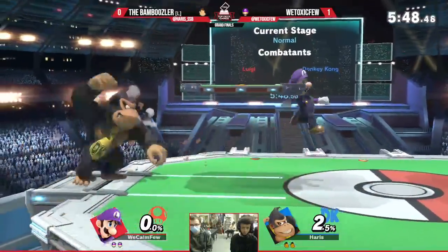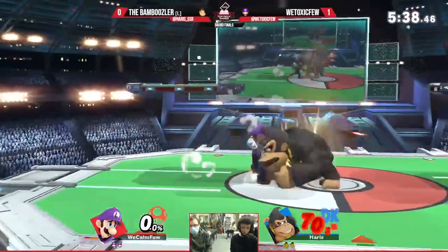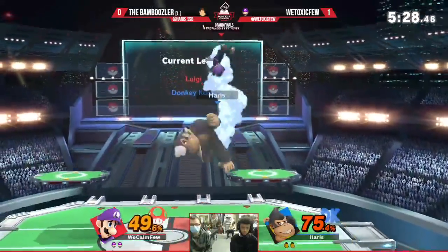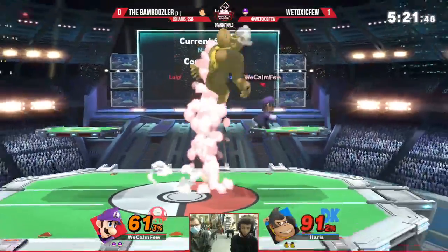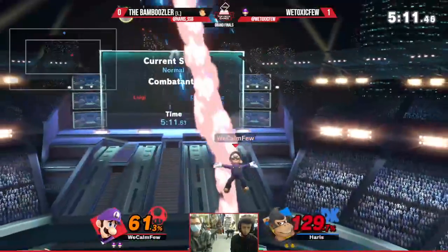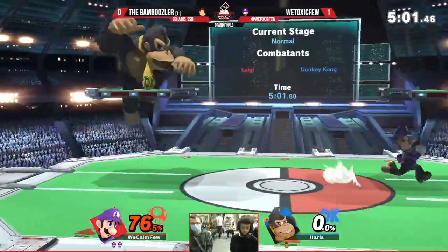I like the mix-up of whether he's going to go back air direction or grab direction. You can do turnaround grab with the extra one frame and all that, so it keeps him guessing. He gets the up air strings coming in — very nicely done from Harris — until the moment he goes for some funny button and misses the up-B. He was just DI-ing back away from Luigi and will get down-throw tornadoed but he should live.